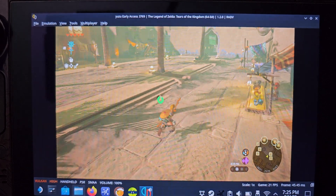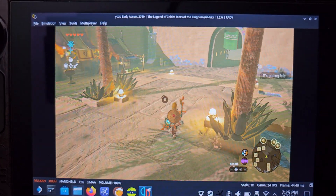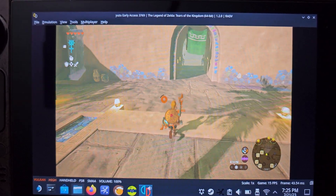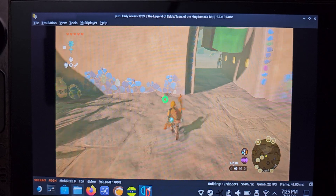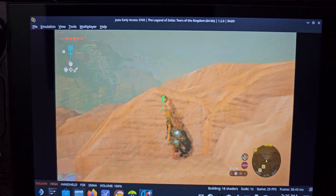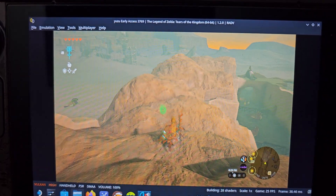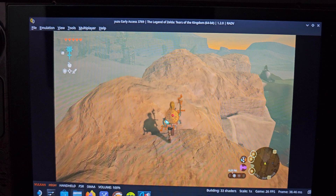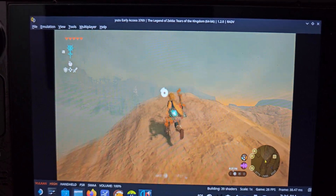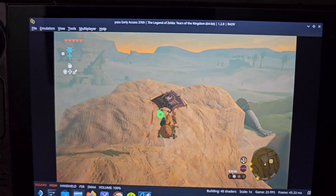Once those shader caches build you'll see that the frames are pretty decent. It looks like we're pretty much getting 20 to 30 in this area. On average though I get pretty much 30 - it could be that the SMAA filter is taking a little bit of performance out of the game. But this has been pretty playable for me, though building the shader caches is pretty annoying.